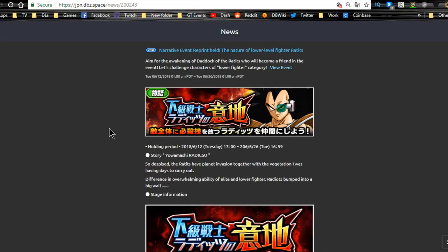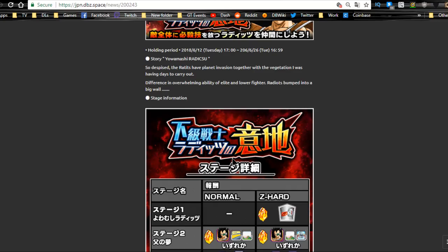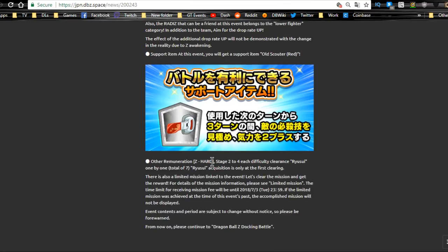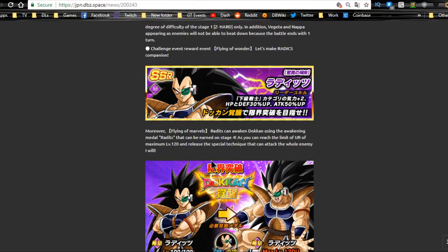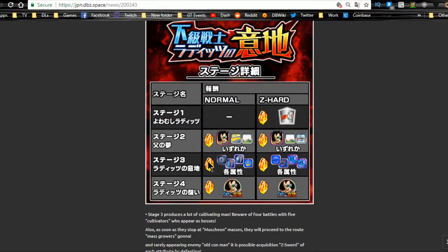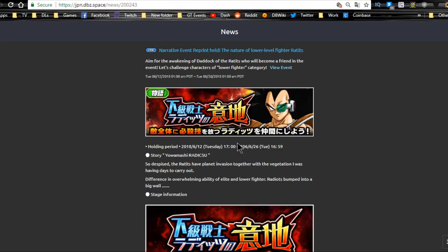Next is the Raditz event — it's back and runs until June 26th, so you have 13 more days. Grind out Raditz, get Super Attack 10, unlock all four dupe paths, and Dokkan Awaken him. He's a Low-Class Warrior leader. He becomes an AOE unit when Dokkan Awakened, so if you don't have a better AOE on your team, he'll be useful.